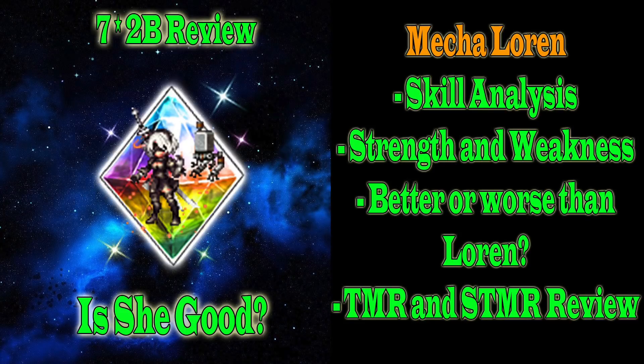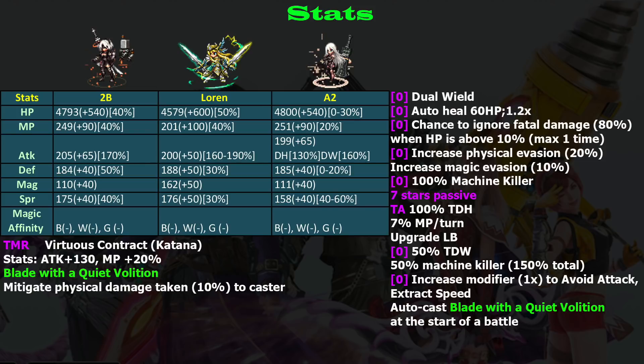Welcome back to my experience guide. I'm going to review 2B. She is a dual wielder, so let's compare her to Loren because Loren is also a dual wielder. 2B is also a breaker, that's why Loren is a good comparison for her. A2 is here only as a reference because they are on the same banner. A2 is a little bit flexible; 2B is also flexible, but in terms of offensive power, A2 is the winner.